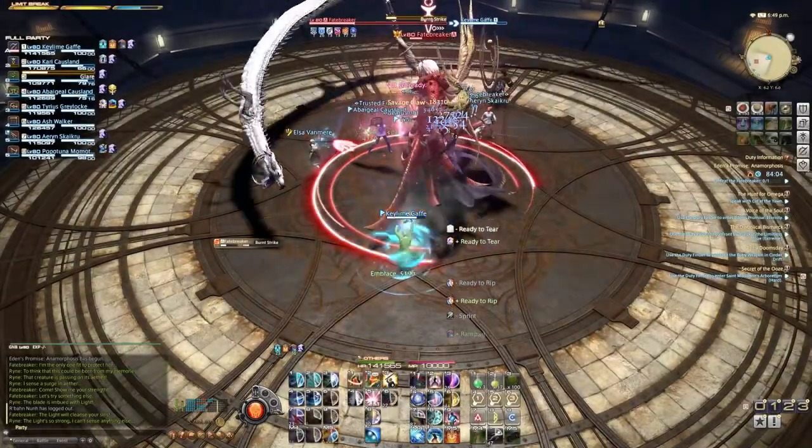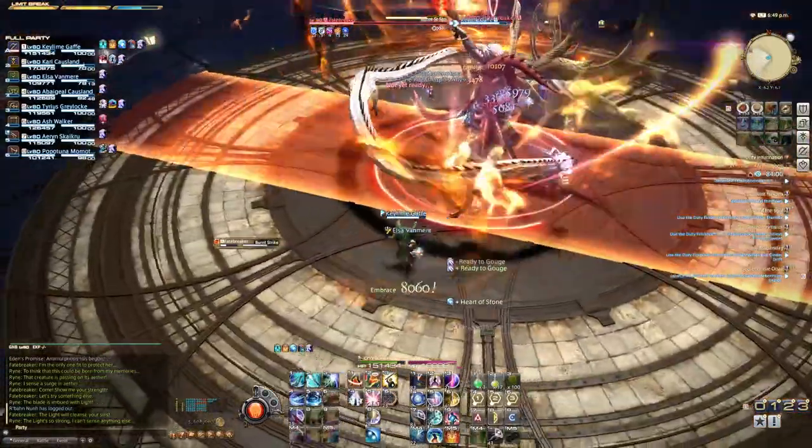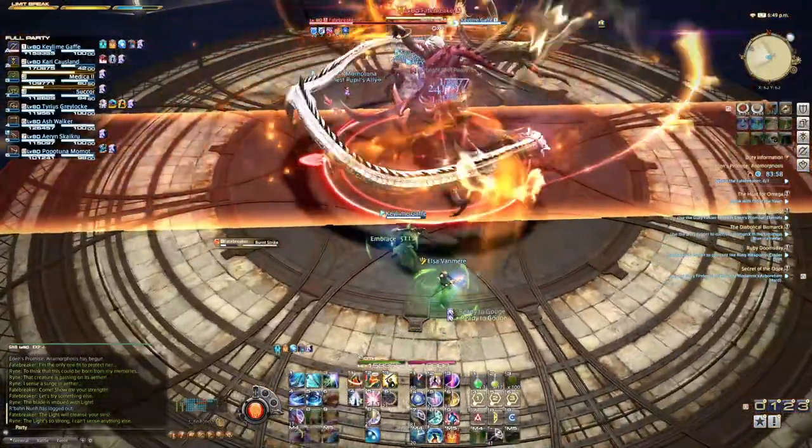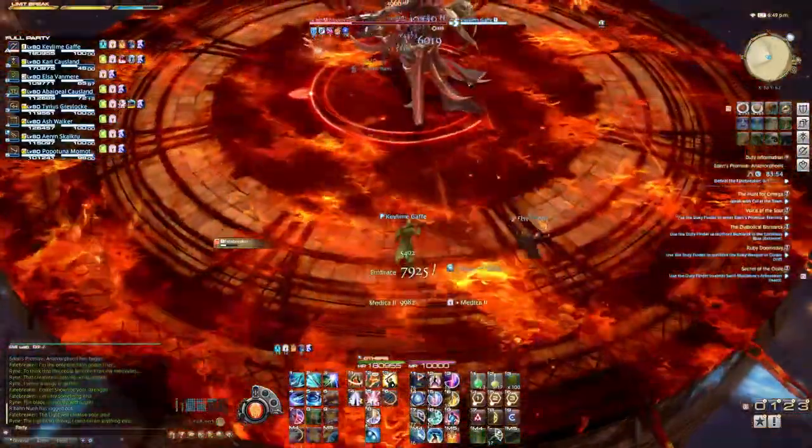The first core ability is Burnt Strike, which can be cast as Fire, Lightning, or Light. In the Fire version, you have to get pretty close to the Blast Zone because it is going to push you far away, so get nice and close.